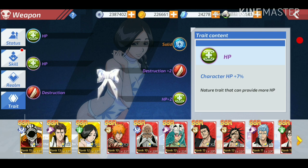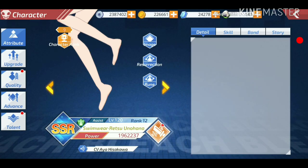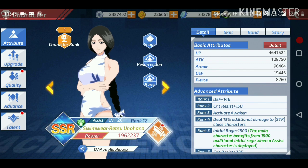What I recommend is: first swap the trait you want to transfer, and then do the startup upgrade on the character. That way you won't lose the trait you wanted. Let me check the translation that LTZ sent me.